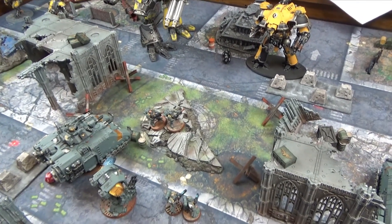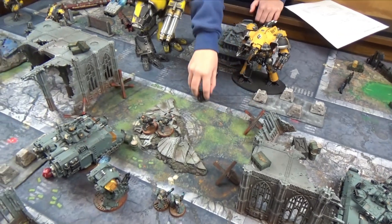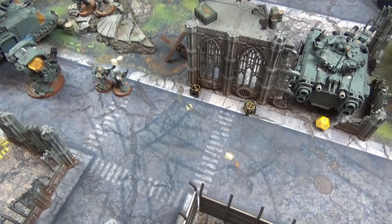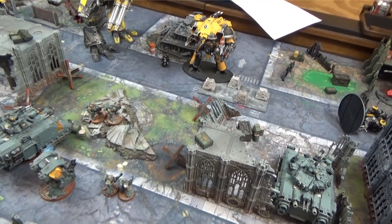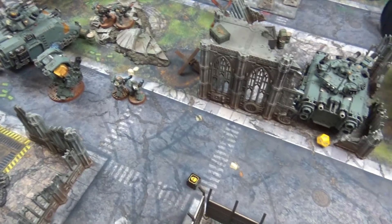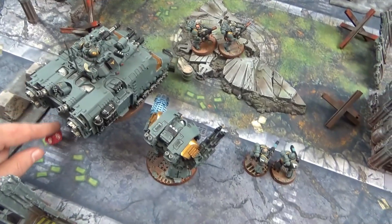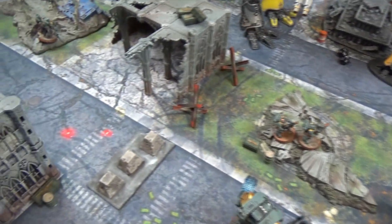The Titan Volcano Cannon fires — two hits at AP3, needing fives. One save made, one goes through for Deadly 3, stripping the tank down to one wound left. The twin shoulder missiles fire — one hit at AP3, needing a five to survive. Failed — and that's Deadly 3. In a massive explosion, the turret shoots skyward and the tank is destroyed. There's a tank-shaped hole in all of us. That was significantly more effective than the last round of shooting.